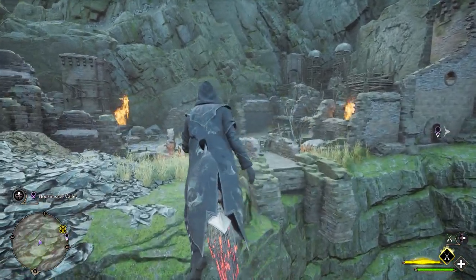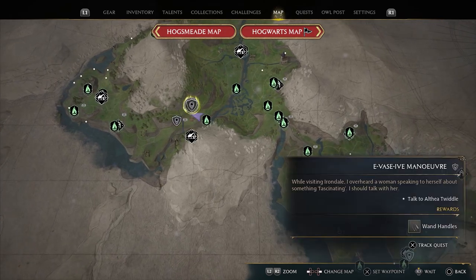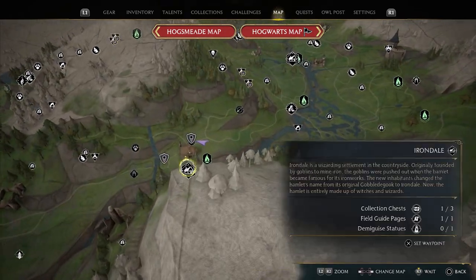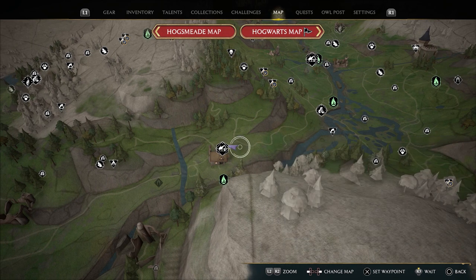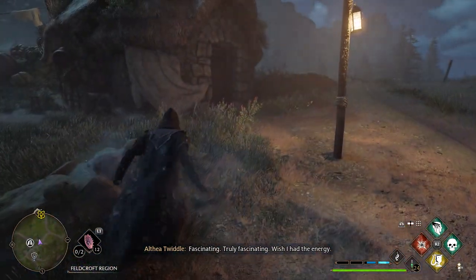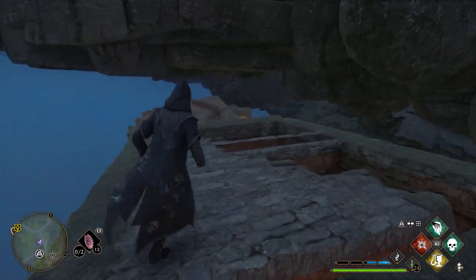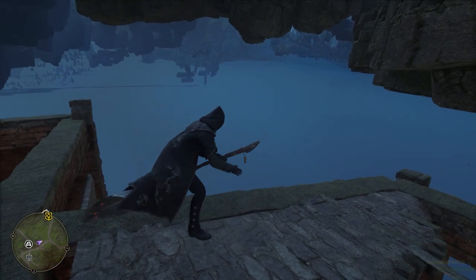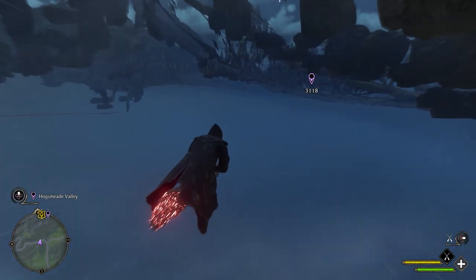There are two ways to get there. The first way can be done by going to the Field Craft and entering through this glitch located in a sheet on the side of the house. Jumping into this sheet will then glitch you under the map, and then you can mount your broom and make the trek to both locations traveling under the map.